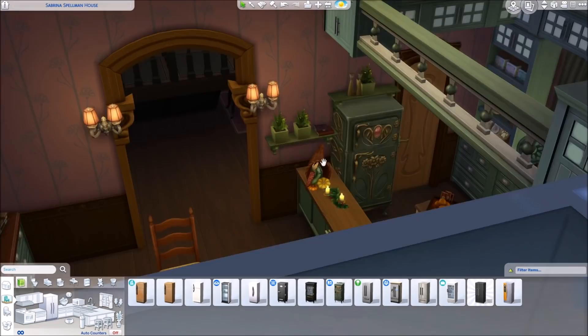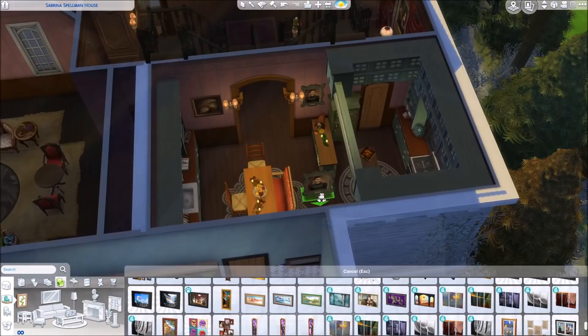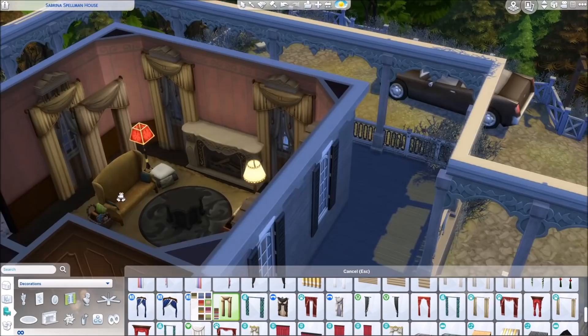I especially like this bench that I have on one of the tables, which is not working in The Sims because it's considered a sofa, so Sims can't eat there. But in real life you could. So I put some other stools around it so Sims can really sit there and eat.